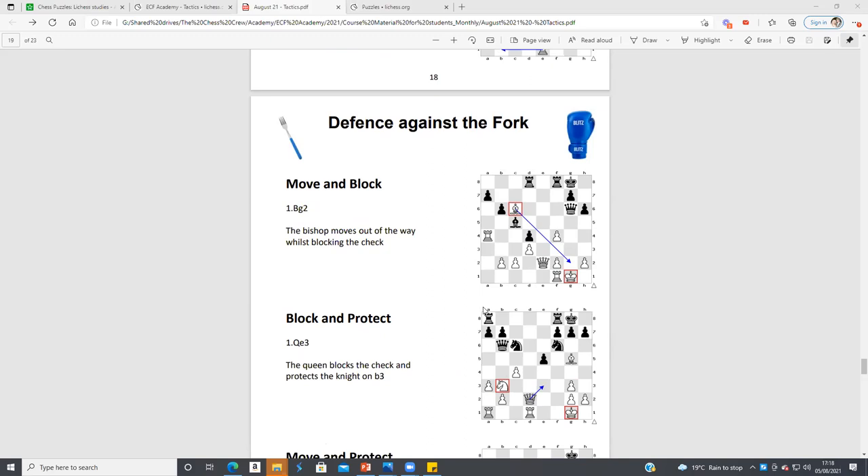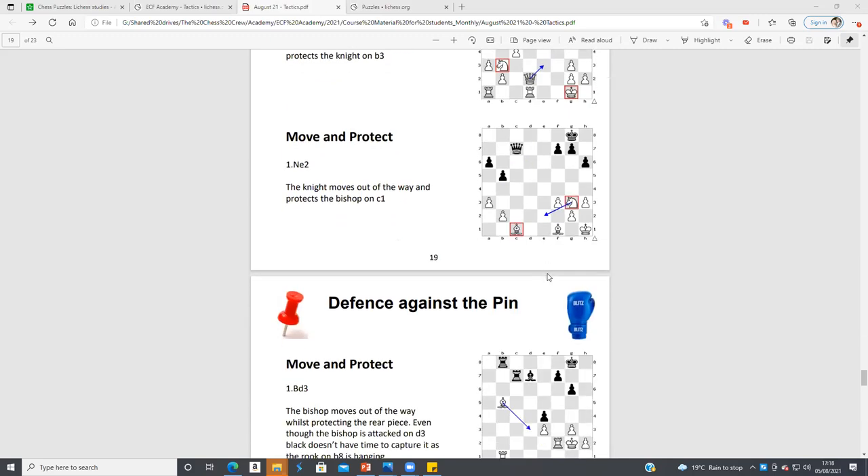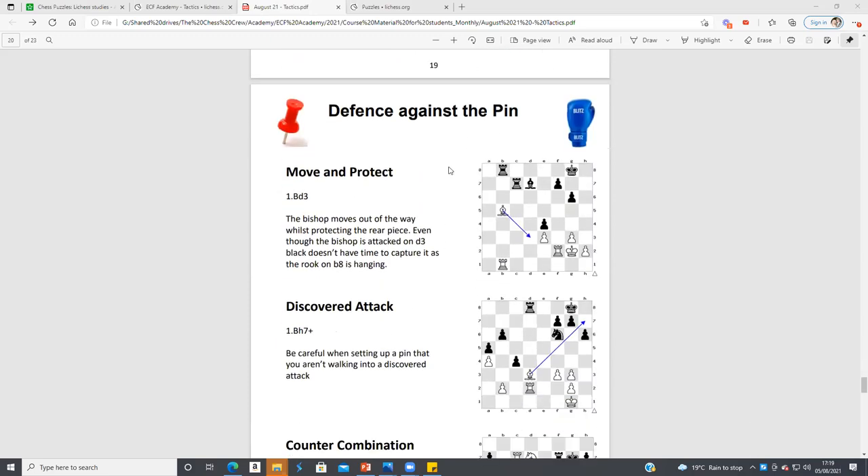Defending against the fork: we can play Bishop g2 and we're not going to lose material. Here we're going to block and protect by putting the Queen on e3. Strong players will plan these defenses far in advance. So make sure what you're playing is going to be good and that your opponent hasn't got a good defense in mind. A common one is defending against a pin — players can move a piece backwards and defend against the rook because if Black takes the bishop, we've got Rook takes b8. Use the pin board!